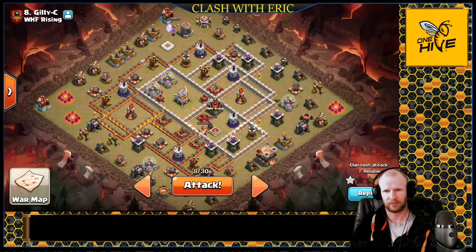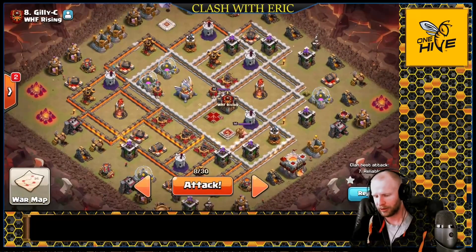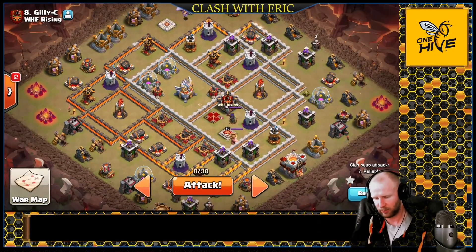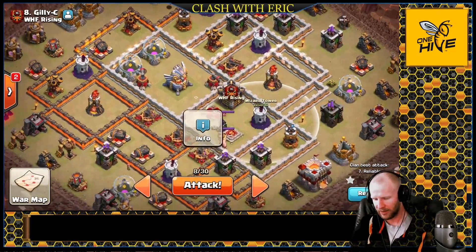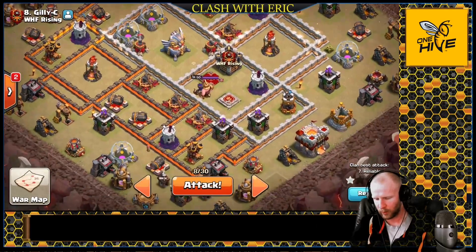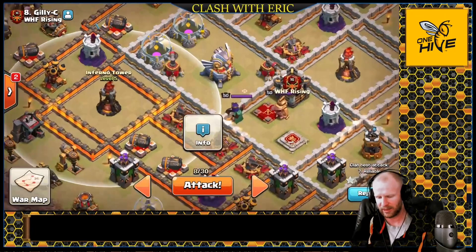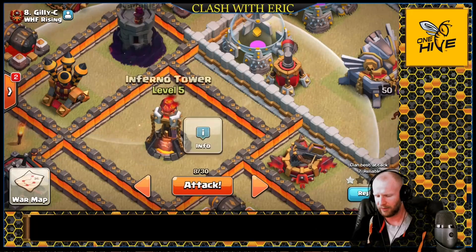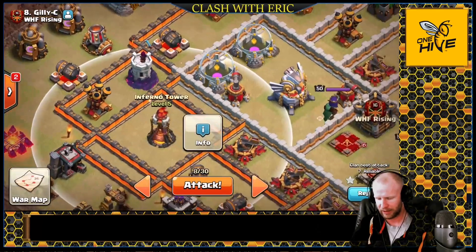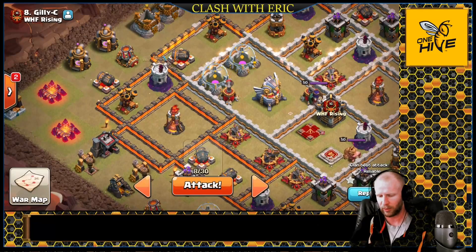All right guys, let's break down this base and see if we can figure it out. First of all, I want to identify where the splash damage is. I see splash damage all on this side of the base — I have three wizard towers and an inferno. On the other side of the base I have just one wizard tower, and an inferno and a wizard tower that can potentially be frozen together, though it's a very tough freeze pushing the limits of the radius.